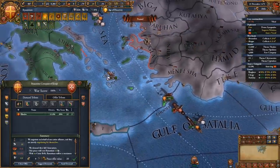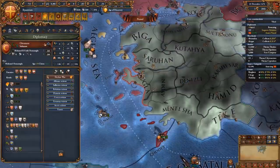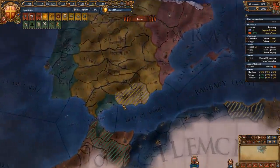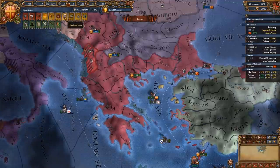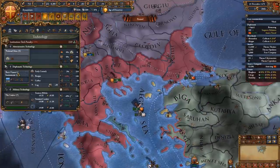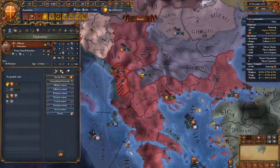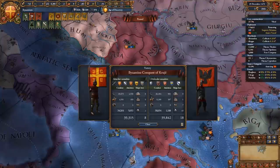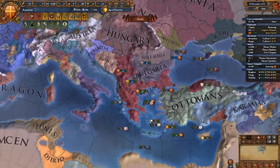I have a special surprise — the Ottomans are at war with the Castilians because of the Castilian conquest of Granada. Granada apparently watched my guide and allied the Ottomans! Aside from that, we're very close to adopting the institution. We're going to save up our points so it'll be ridiculously cheap once we do. We're also fully annexing Albania, and with their end, we have nobody else in the Balkans to challenge us.